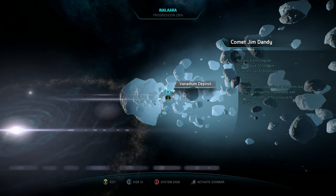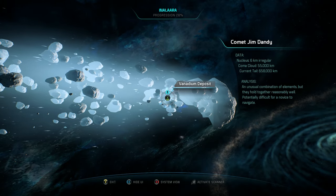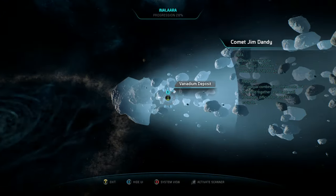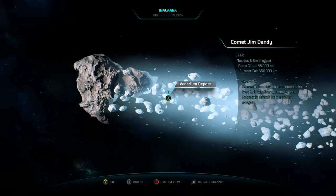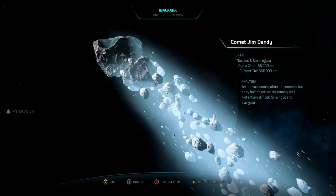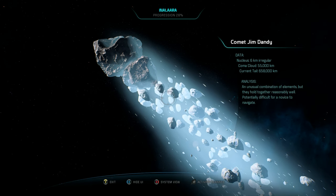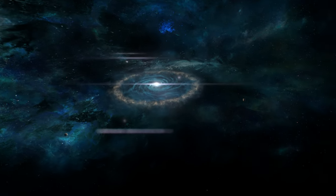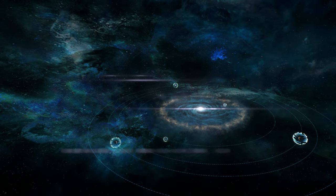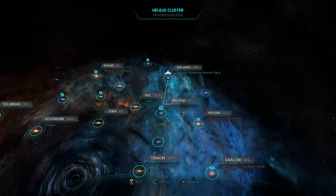I just found some vanadium — you just gotta come to the Enolara galaxy. You'll pick up an anomaly, scan for it, and find 15 vanadium — a super rare material. Just come to this galaxy, do this little scanning thing, and you will find it right here.